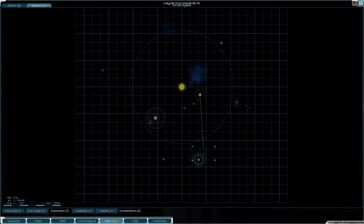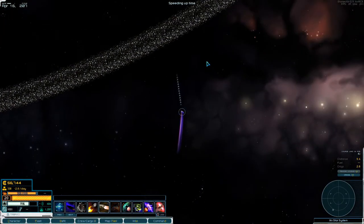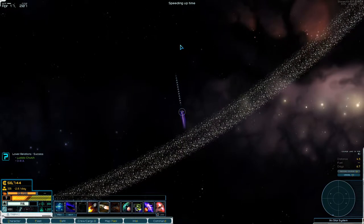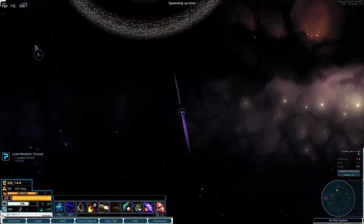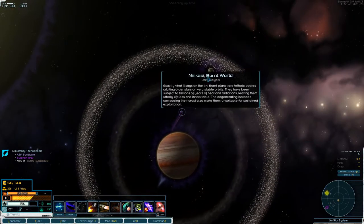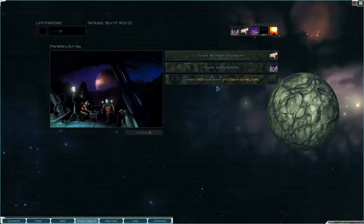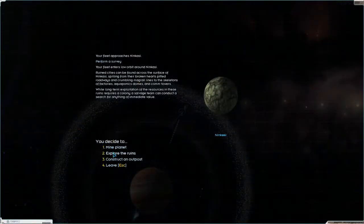Let's head up here and have a look. This one has ruins and we can survey it — extensive ruins, abundant ore deposits. Let's go to the ruins.